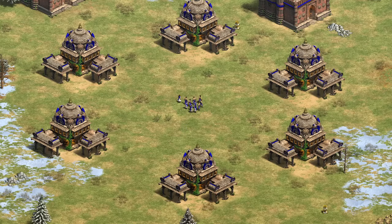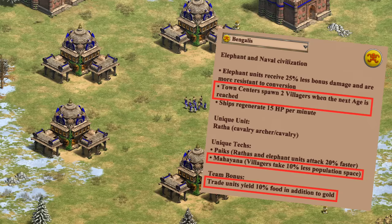The trick in balancing Bengalis is going to be helping them on Arabia without making them too strong in team game closed maps, where elephants, free late-game villagers with a higher population cap, and a trade bonus all have a lot more synergy.